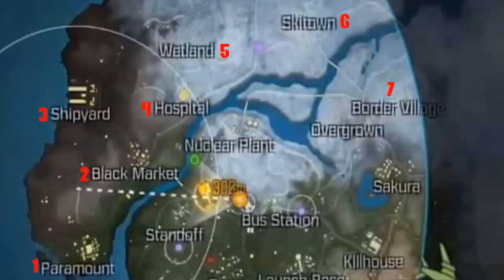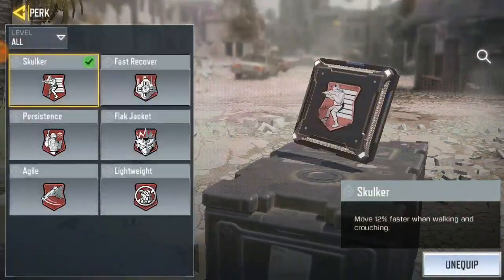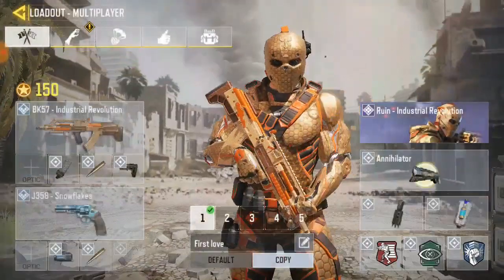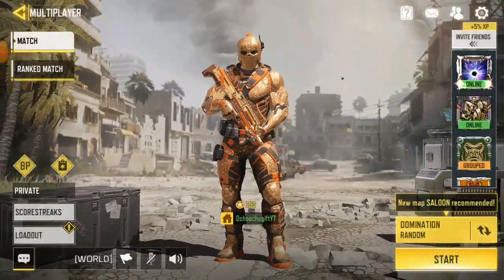The next stuff that will be added to battle royale in season 7 is some cool new packs. We have the Overkill Pack, the Quick Refill Pack, and the Sniper Pack. If you didn't know what a pack is — if you go to your loadout over here and scroll down, this is where you find your pack. The Overkill Pack lets you carry two primary weapons, and the Quick Refill Pack gives you gun kills, melee style, and health increases. They've added so many different things.